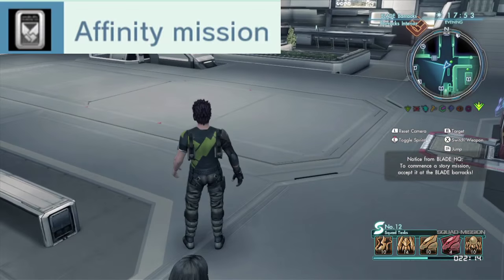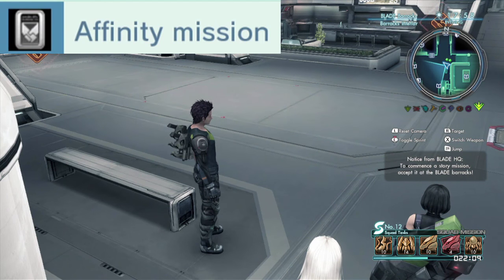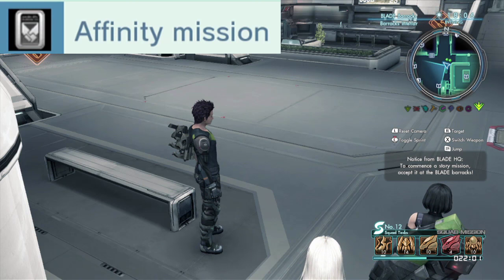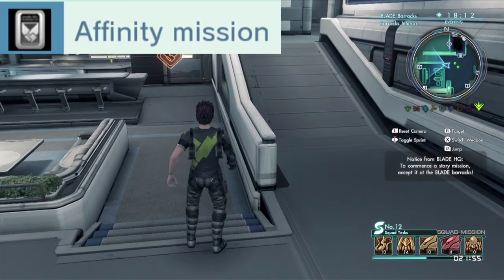Finally, there are the affinity missions. The symbol for this is just two hands holding each other, and you'll see it on the bottom screen. You can find affinity missions inside your blade barracks, and they require you to have certain levels on your characters and certain characters in your party. They usually coincide quite a bit with the plot and make your characters a lot more interesting. Once completed, the symbol at the bottom of the screen will turn into a resolved picture and you will get that percent, just like normal missions.